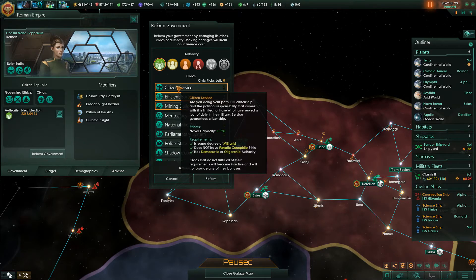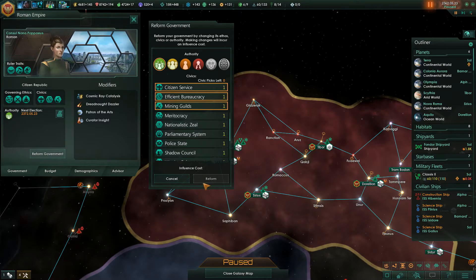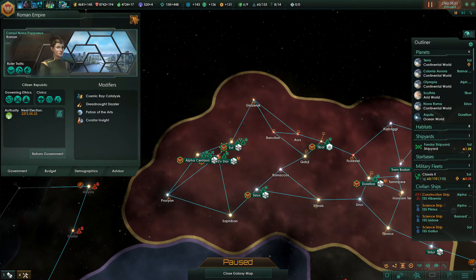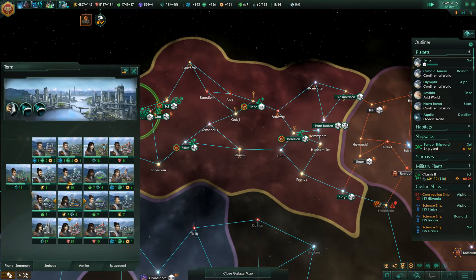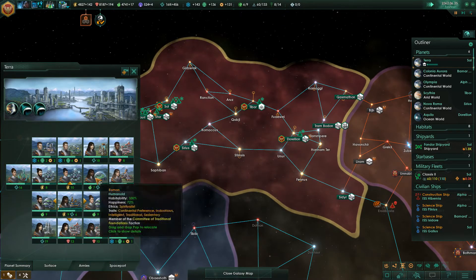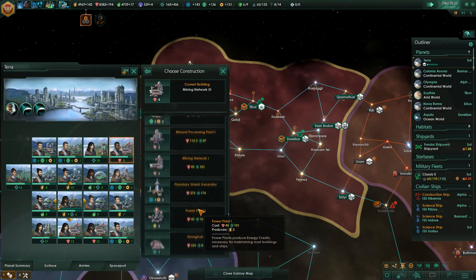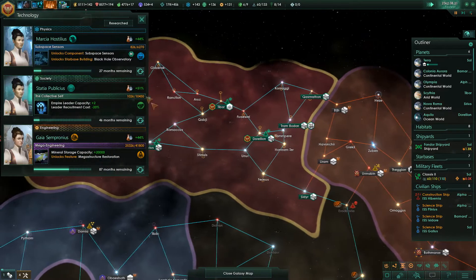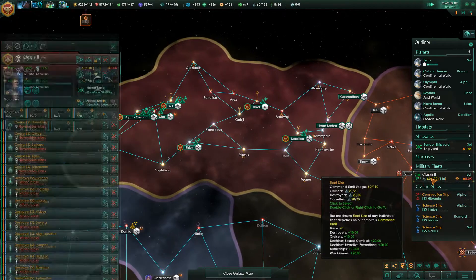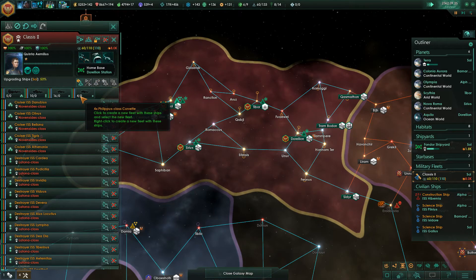Mining Guilds — let's go with Mining Guilds. Reform government. We need to wait 20 years. Just checking on all of that on Terra. Construction complete. Can we replace some of these things? Do we have any special Empire unique buildings? No, we do not. 87 months until we can get this. We'll upgrade our ships, of course. We have four of these — ships refitted.